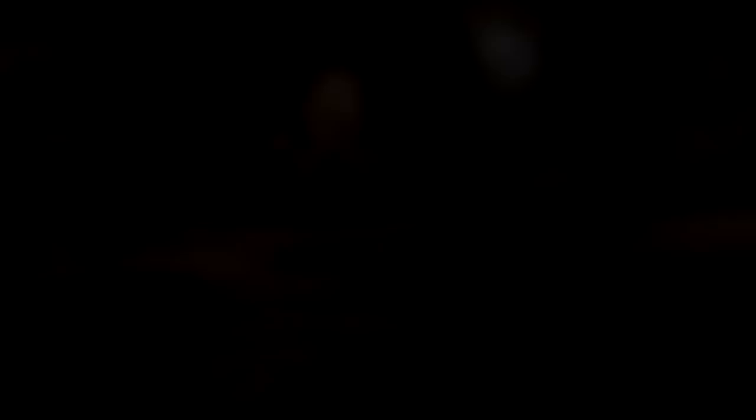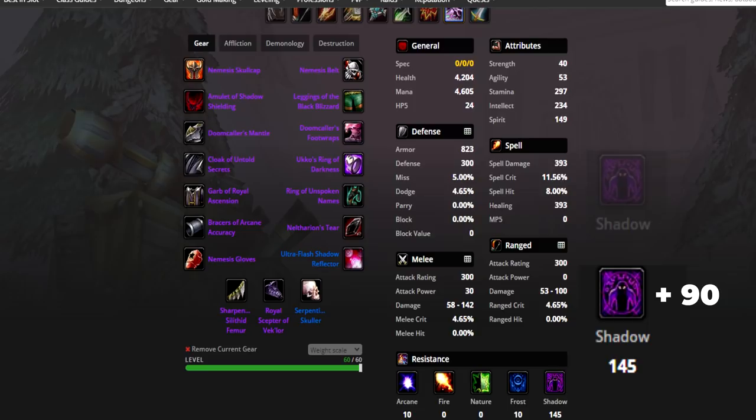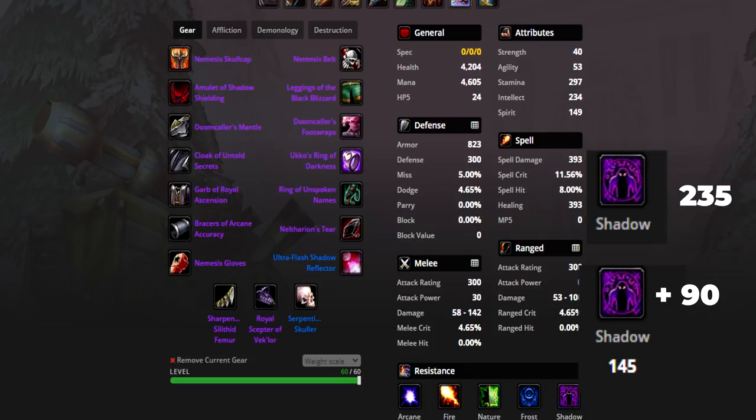This setup is only using 145 shadow resistance. Now that may seem really really low, but if you add Gift of Arthas, Mark of the Wild, and Shadow Resistance Aura, that's going to add an additional 90 shadow resistance, bringing you up to 235. And then if you're Horde and you're an Undead Warlock, on top of that you get 10 more shadow resistance, making it 245. So while 145 does seem pretty low on paper, with full world buffs it's actually not that bad at all.